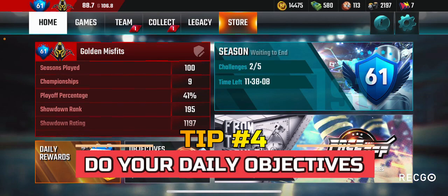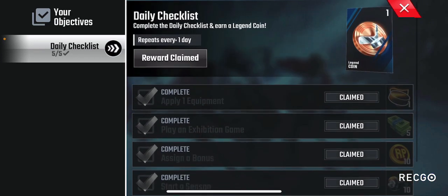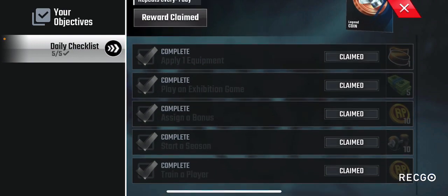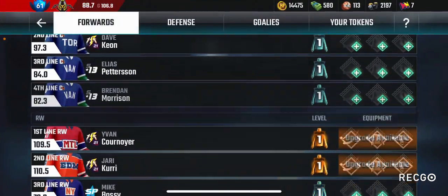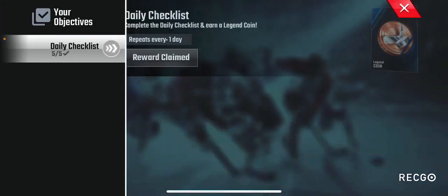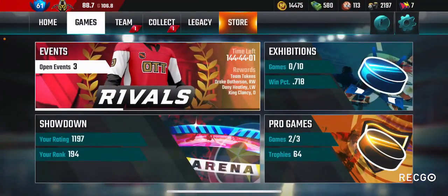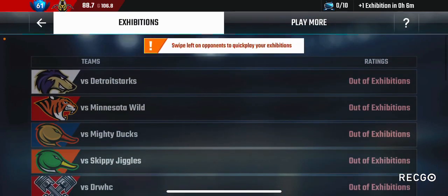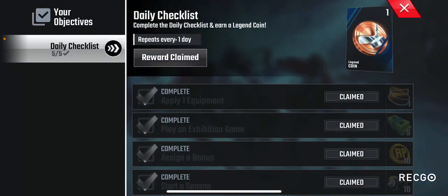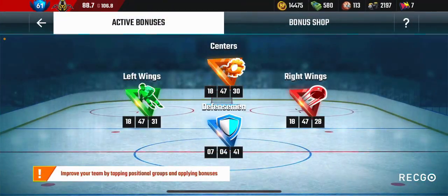Tip number four is to do your daily objectives every single day. You can see the objectives right here — they're the same every day and very easy. Apply one equipment: go to your team equipment and apply any equipment to one player. Play an exhibition game: go to games, exhibition, and play — or just swipe left to simulate it. Sign a bonus: go to team bonuses and apply a bonus to your team.